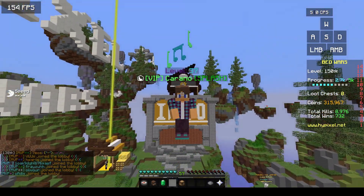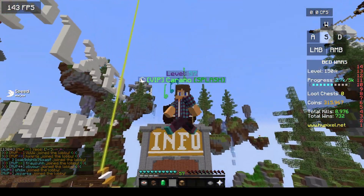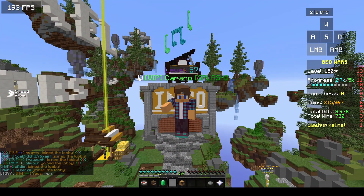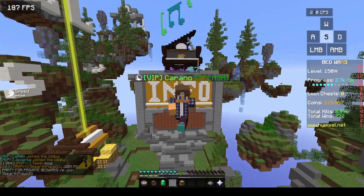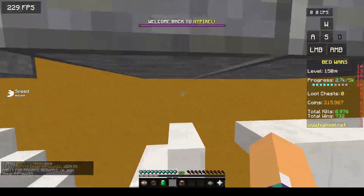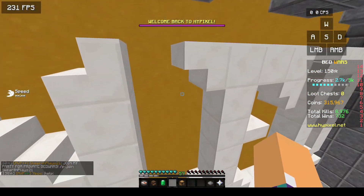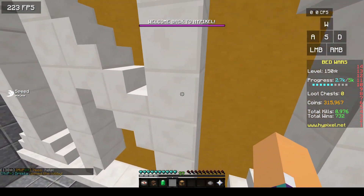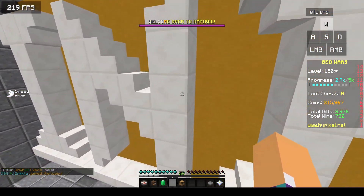Hello and welcome everyone, it's Karano here and in today's video I'm going to be showing you all how to change your crosshair within Lunar Client. For those of you who don't know what a crosshair is, it's this little X or cross in the middle of your screen that basically points on a player when you PvP them or points on the side of the block you want to place another block on.